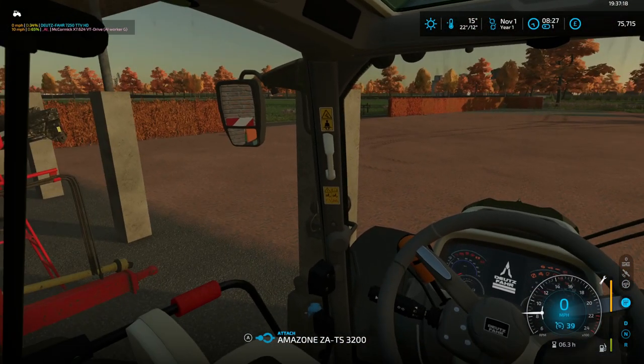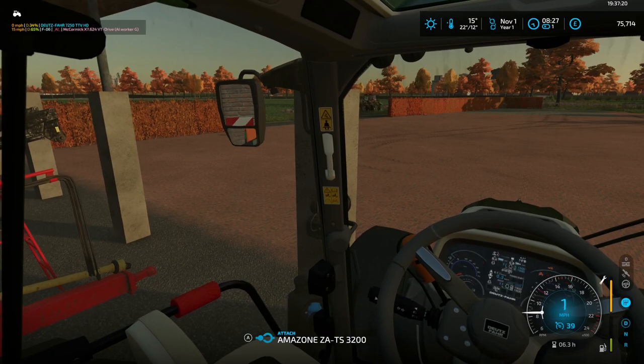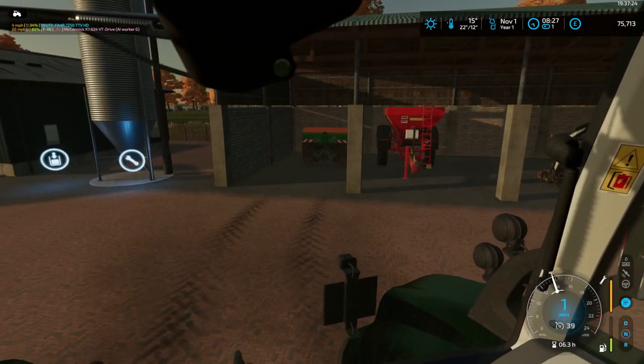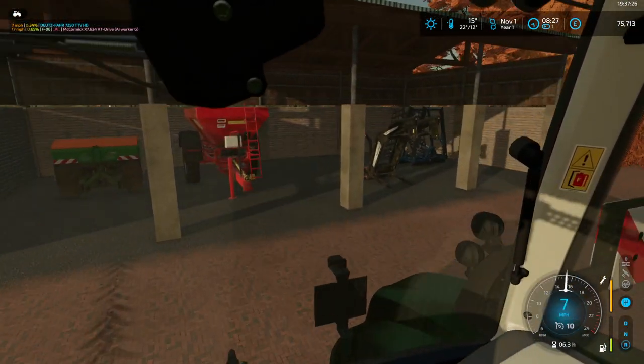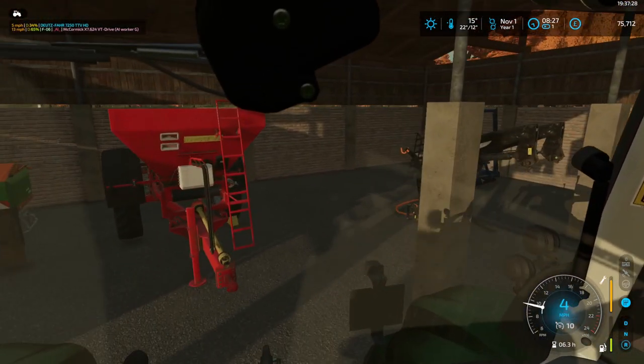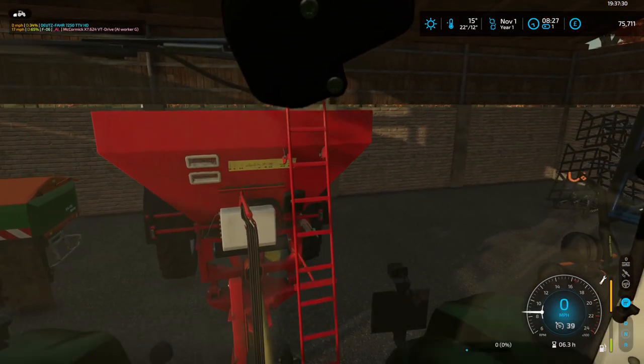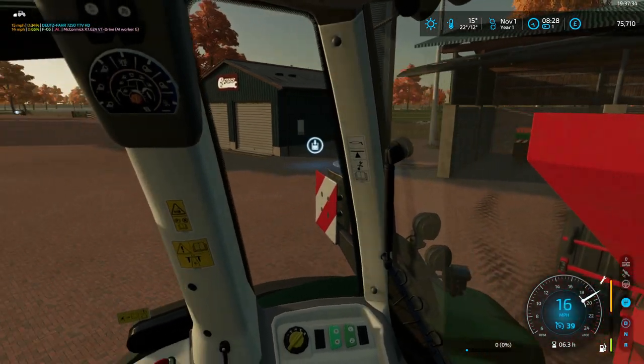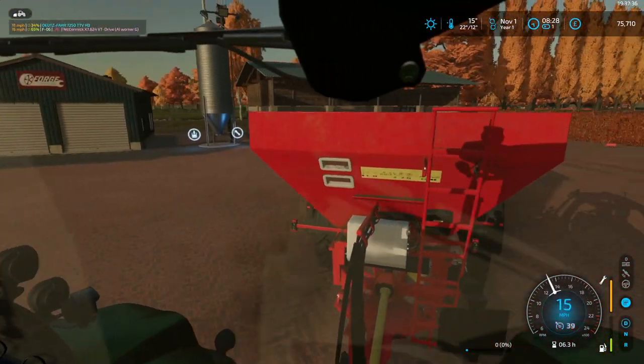In the meantime we'll get in the big tractor. The reason we've got this one is simply because it's got the grips. The advantage of putting in the lime station is we can order as much lime as we need when we need it, and I've already put some in.